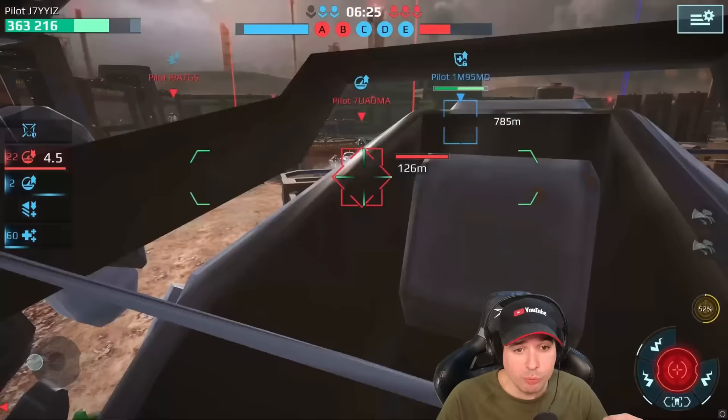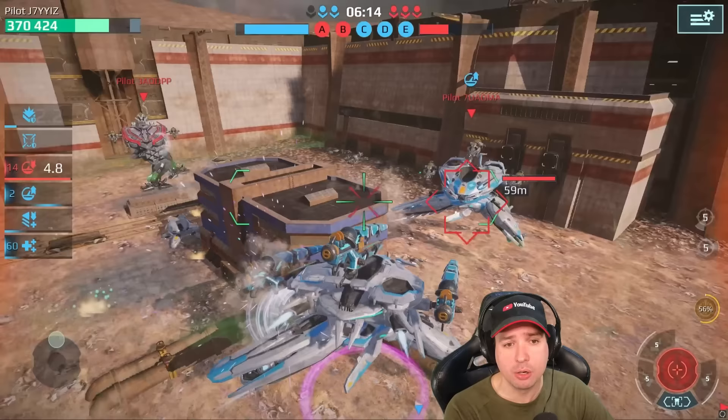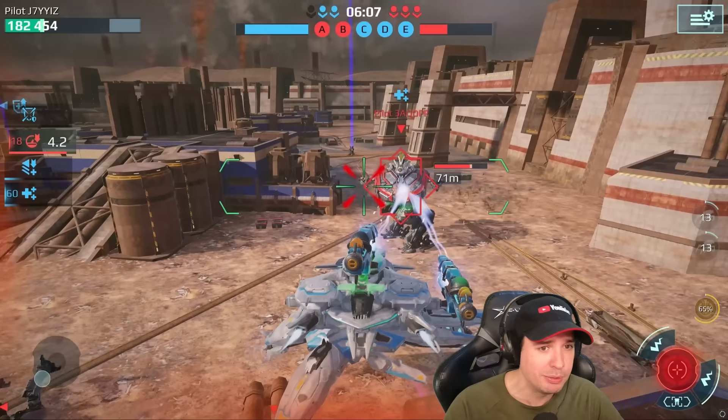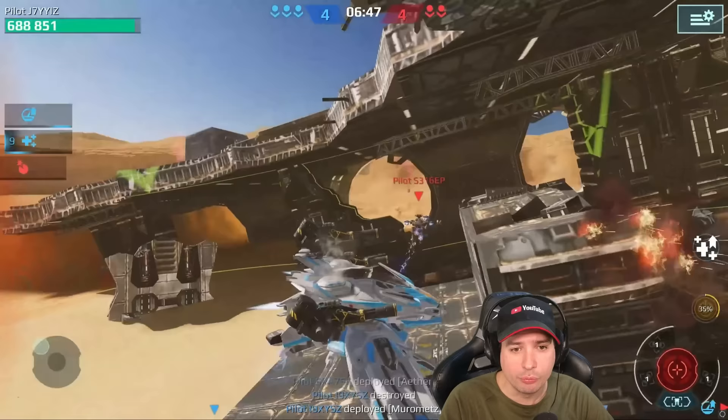This weapon is supposed to get really powerful when you get close — technically, description-wise and gameplay-mechanic-balancing-wise, it should be one of the more powerful weapons in close-range combat. Maybe not as powerful as a shotgun, but it shouldn't be far behind, because it's incredibly weak at range and its trait is that it gets powerful at short-range. But it's not. I have zero chance at all. It's like playing with toys instead of real weapons.